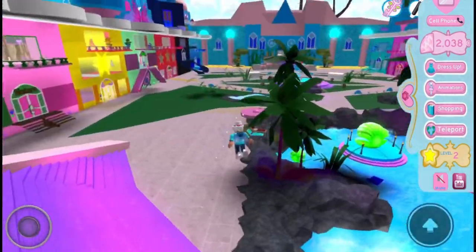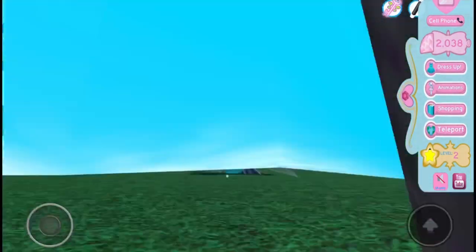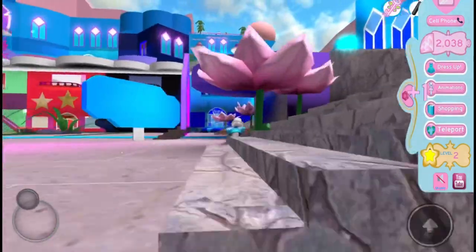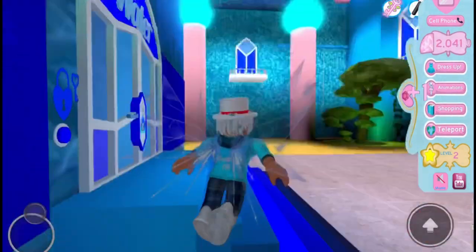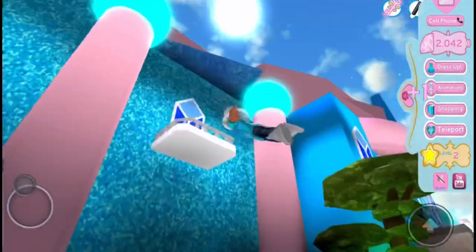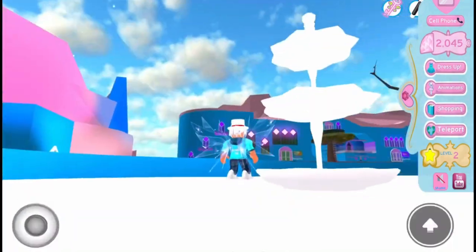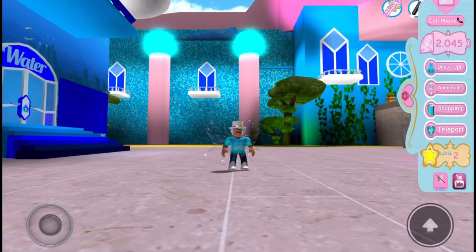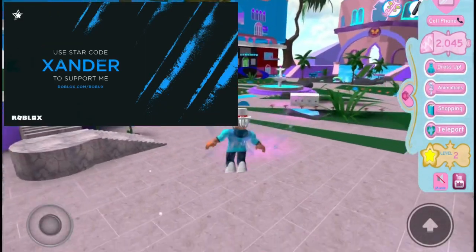The gems do respawn, so you don't have to keep leaving and rejoining the server. You and your friends can take turns collecting all of these gems. For example, the balcony gems we collected earlier have already respawned. You can keep doing this for hours and get super rich. Those are all the ways I found in Enchantix High to get gems. Let me know in the comments if you know of other methods, use my star code Xander when buying Robux, and I'll see you in my next video!